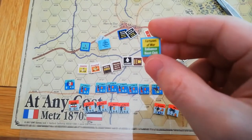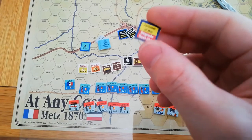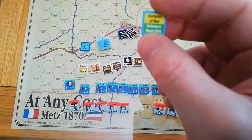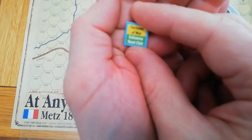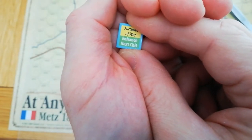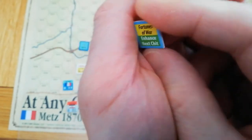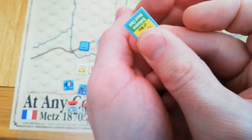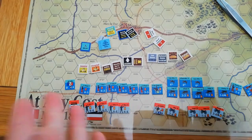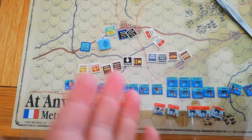Finally, there's Fortunes of War — this is everything that can go wrong or conversely go right, sod's law so to speak. You pull that chip and roll a die, and a table tells you how it affects the next chip pull or something else. Chaos of War is what that is, and it's really good fun. Those are the chips you'll see through the example of play.